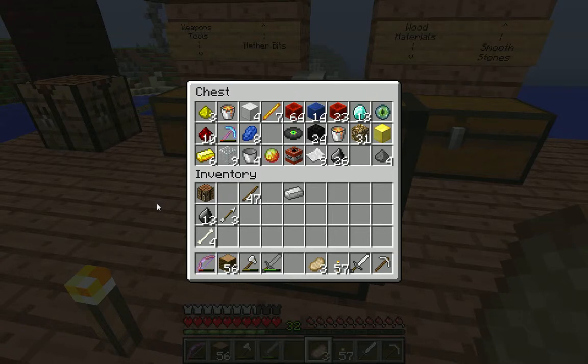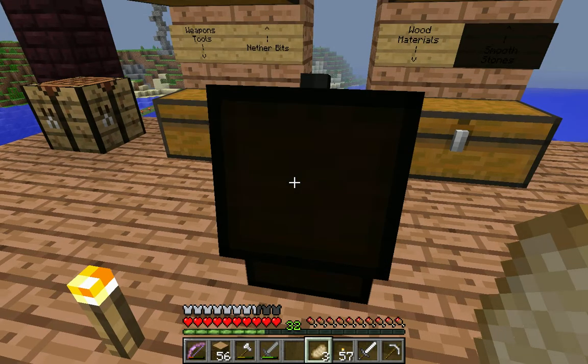Hey everybody, welcome back to another episode of Espy's EnderQuest! I'm feeling good — I went back and did a little strip mining and now I have 13 diamonds, which means we technically have enough to make a piece of armor. But I don't want to do that quite yet because that would spoil the surprise. I also got a lot of redstone, found some lapis, some coal — it was a good day.